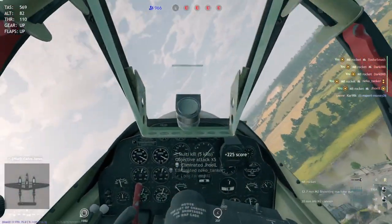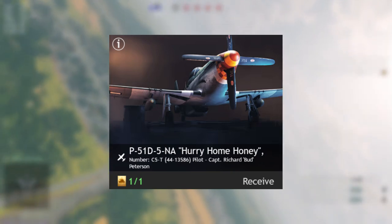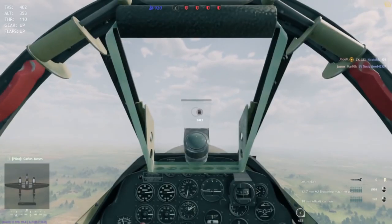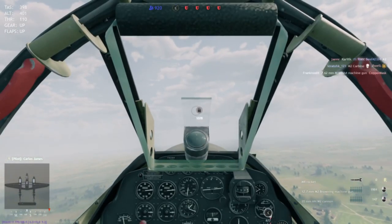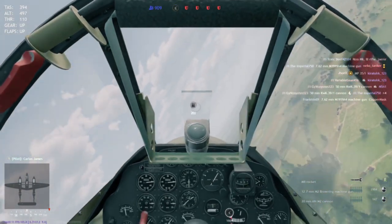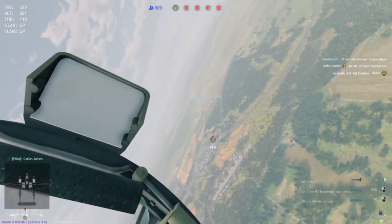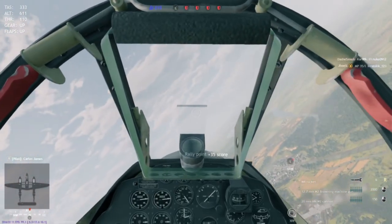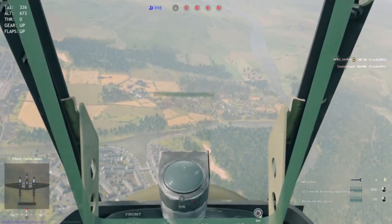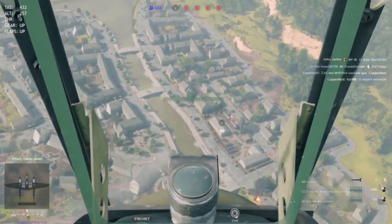Next in second place we have the P-51D-5NA "Hurry Home Honey." A lot of people say this is an amazing plane, and here's why: the P-51D has lots of Browning machine guns and decent armament against planes. What makes it even better than the regular P-51 is that it unlocks at level 12, and most importantly it has — I kid you not — two 500-pound bombs, which are amazing. These can take out almost any tank on the battlefield, and being a fighter it can refuel even faster than most bombers.